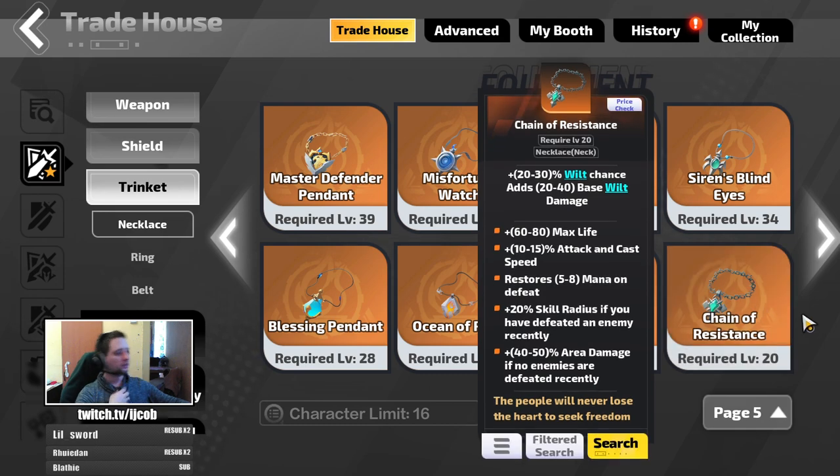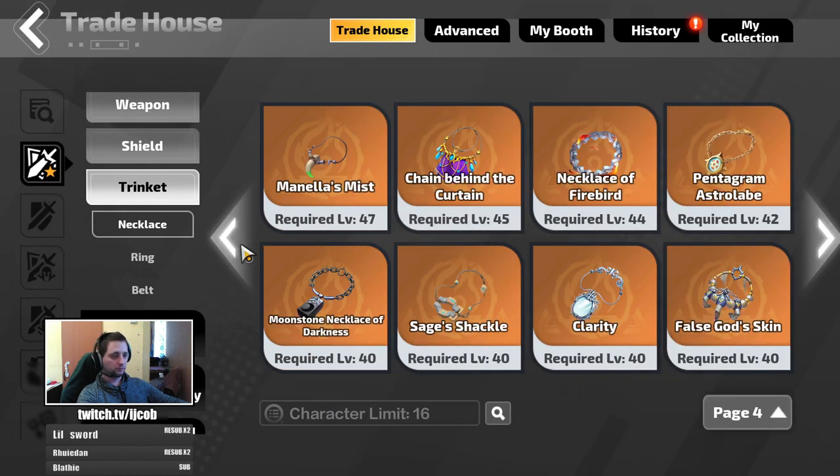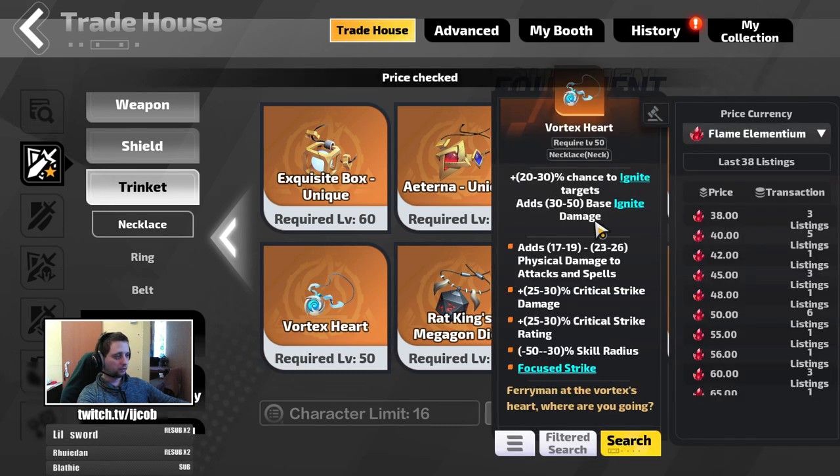The really uber budget amulet would be this one, which scales your skill radius when you are killing enemies and scales your damage when you are not killing enemies — so that's the cheapest amulet you can get. An upgrade from that would be Vortex Heart, which scales your AoE damage a lot, and that's going for around 40 Fe's now.